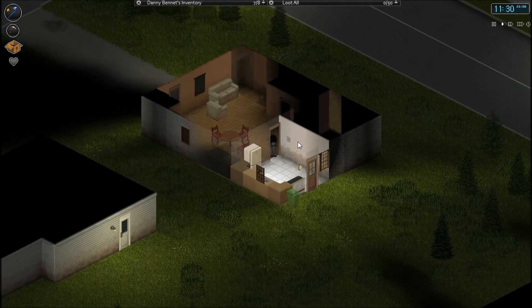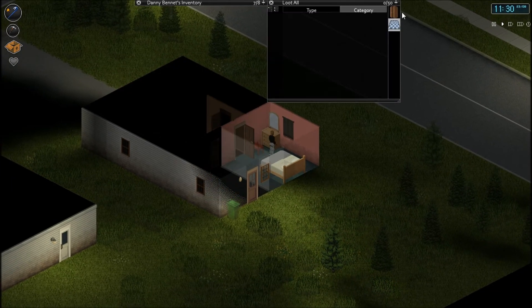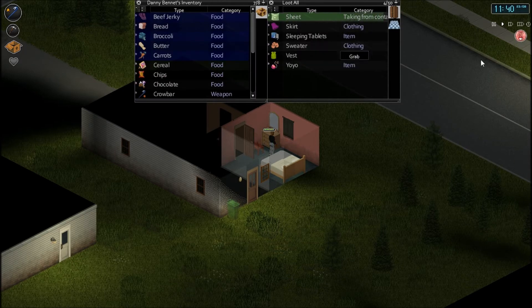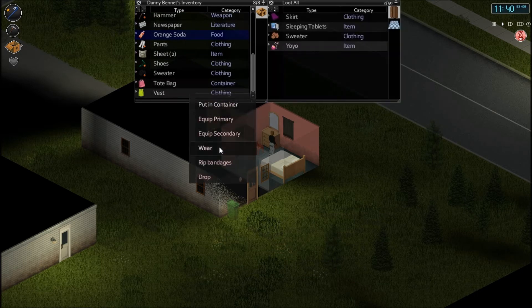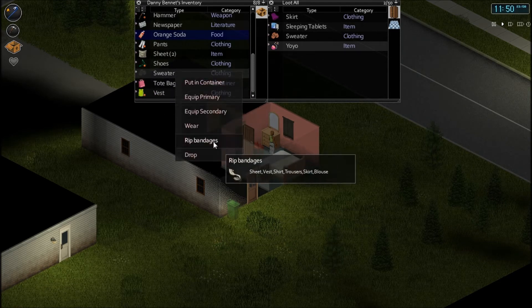We won't worry too much about that right now. I'm gonna assume there's nothing in the oven. Is this a single floor house? Got a bedroom — taking a while to get started but that is the nature of Zomboid, you have to take your time. I'm pleasantly hot. Going to grab this vest and wear it instead of my sweater. Looks like it's August 23rd — we're just gonna rip the sweater into bandages.